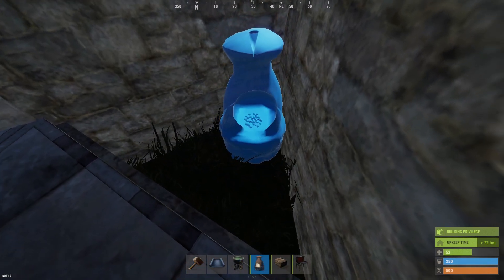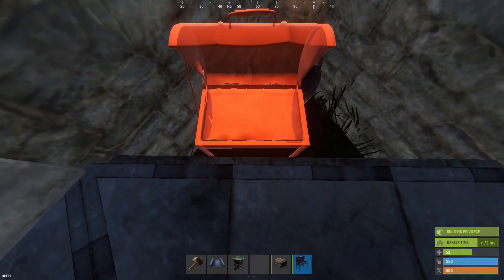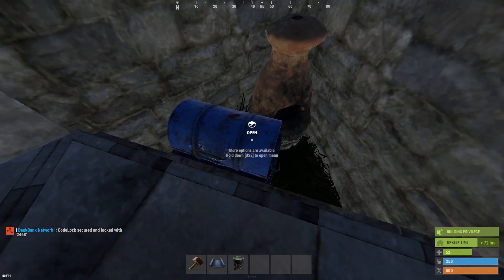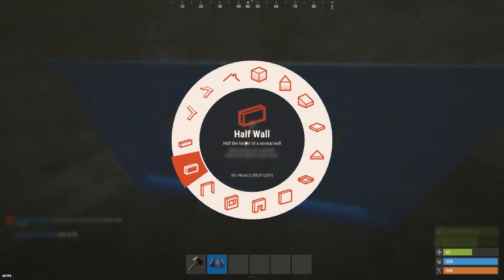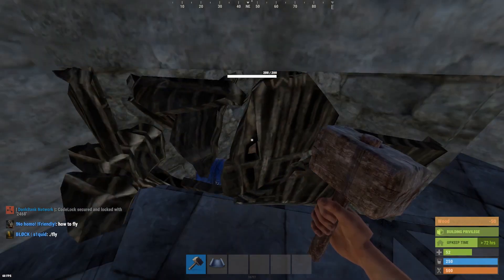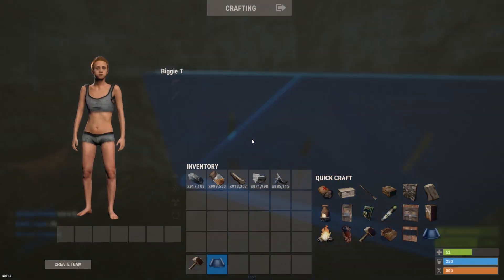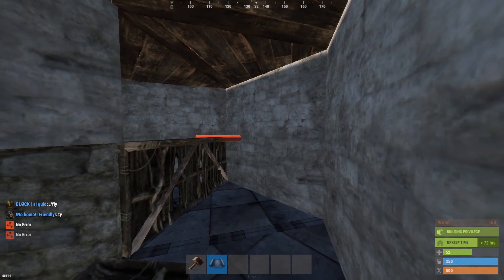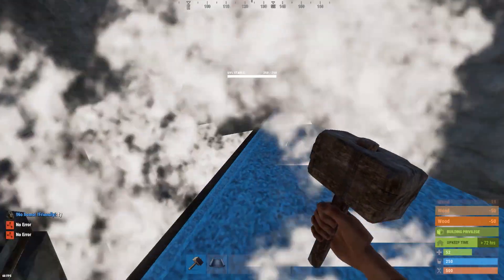So you've removed the triangle foundation here. Now we're going to put in items — put in your furnace first, then your small box and barbecue, and the campfire last since it's easiest to place. Just make sure you can still place the half wall needed for the bunker. Obviously the interior of the base is completely up to you and you can do that however you want. It's quite efficient this way and also quite simple to place the boxes.